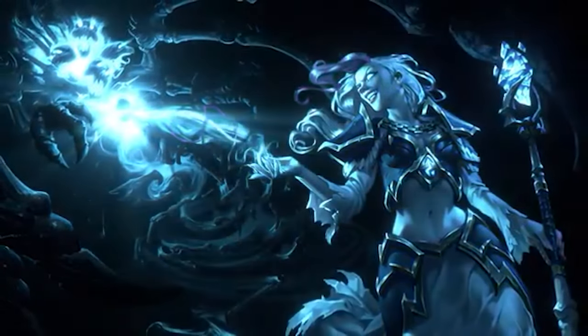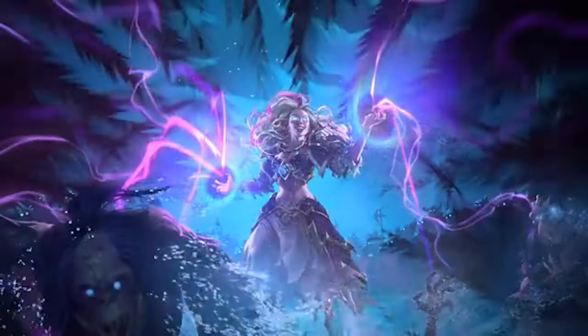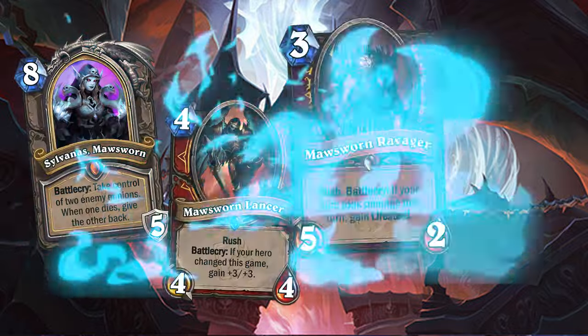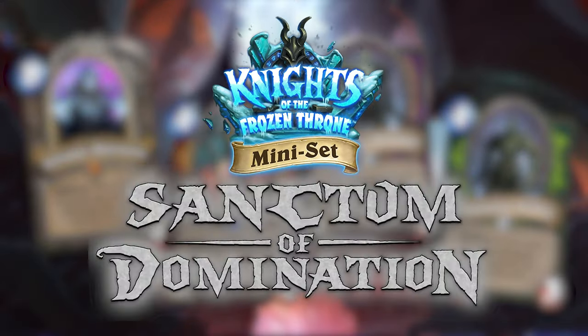Knights of the Frozen Throne told the story of all the Hearthstone heroes being raised into Undeath as powerful death knights. This miniset would delve even further into the realm of Undeath, beyond the Veil, into the Shadowlands, where we would deal with the true masters of death, the Moorsworn. The name of this miniset is Sanctum of Domination.